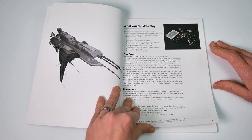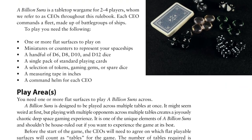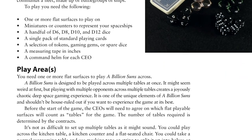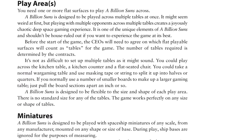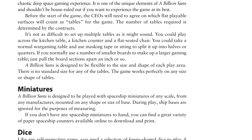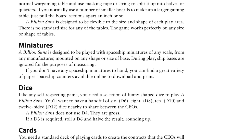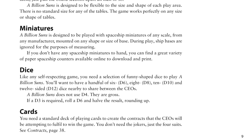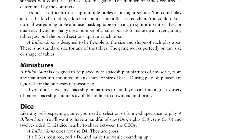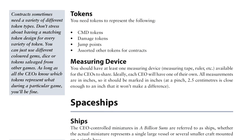What you need to play covers the things you need to play. Some pertinent details are that games play over multiple boards at once, and the rules have been designed to work with whatever models you might have in your collection. You'll need a variety of dice — D6s, D8s, D10s, and D12s. Playing cards are used to represent contracts, which are the missions, and there are various tokens included in the book, but also downloadable from the Osprey Games website if you want to keep the pages pristine.